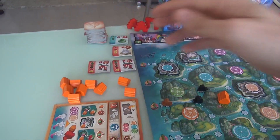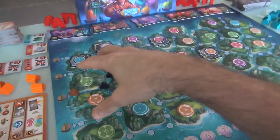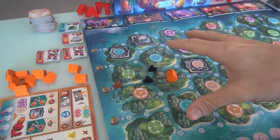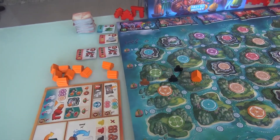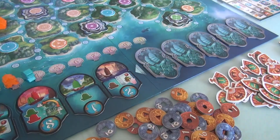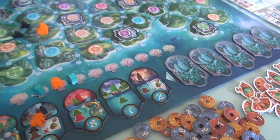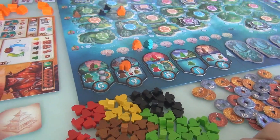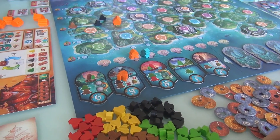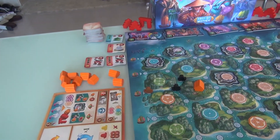This is actually Jen's turn. She could claim one of these building tiles and hold on to it to build later, because buildings are first come, first served. When you put these things out, anybody can build the building using anybody's boats. So if you're planning ahead, it's not a bad idea to reserve it. But at the end of the game, you will lose points for any tiles you reserved that you did not actually build.